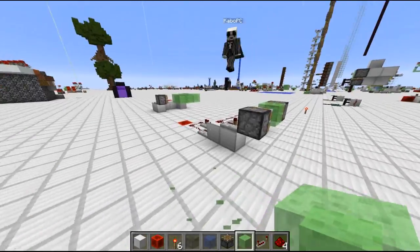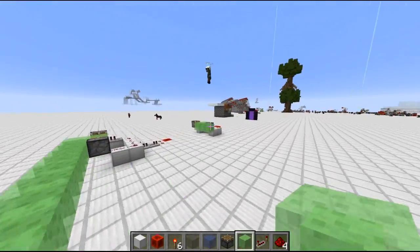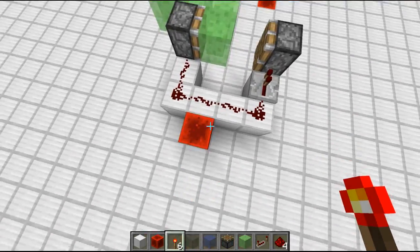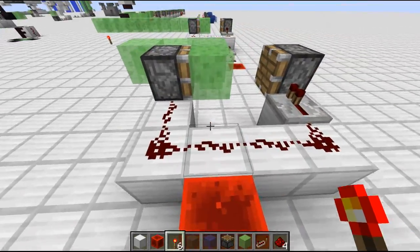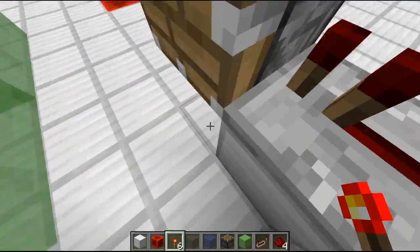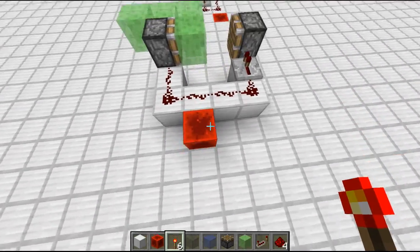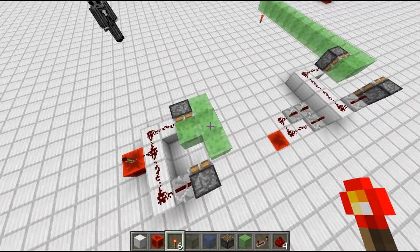We want to try to explain how this thing works. Over here we've built up the basic concept without a clock. If I throw a torch on here it will give a short pulse and trigger this piston for a short time, and then with some delay trigger the other piston over here with a short pulse. The slime block here gets moved back but all the others don't.